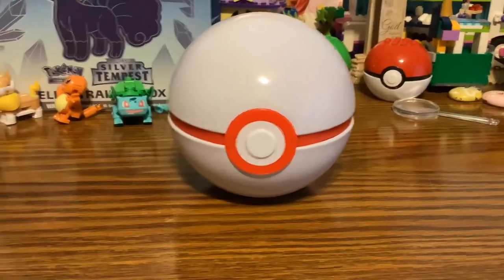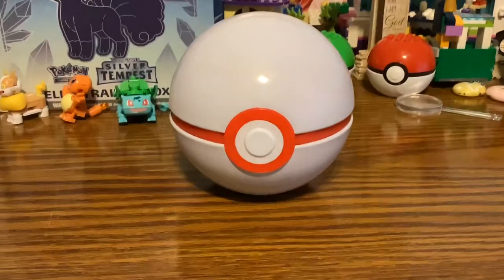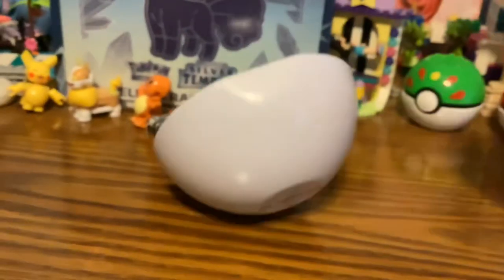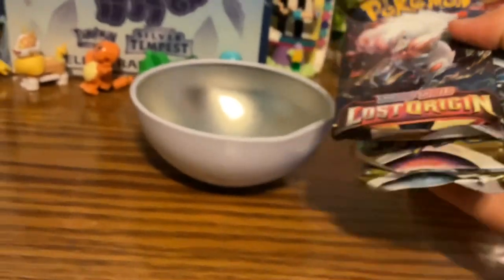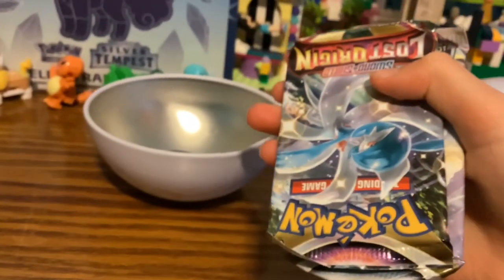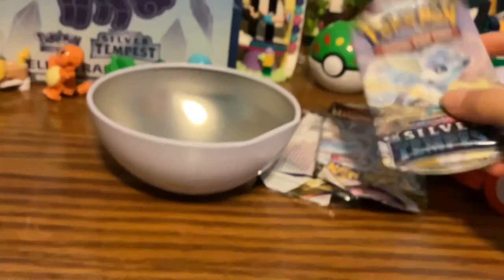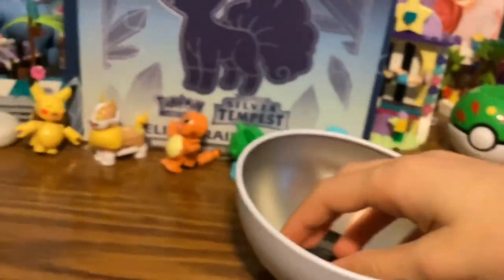Here's the Premiere Ball. Let's get the wrapping off - all right, that's done. Now I have to figure out how to open this thing. That took forever! Let's see what we got. So we got a Lost Origin pack, another Lost Origin, and a Silver Tempest pack. Maybe I'll get a shot at pulling the Zeraora!